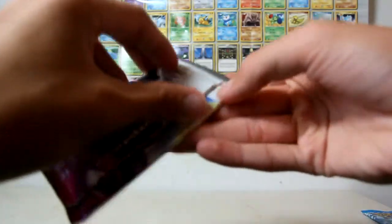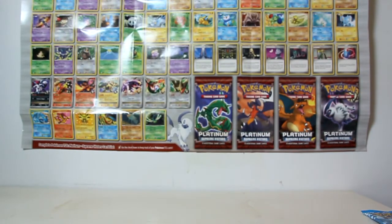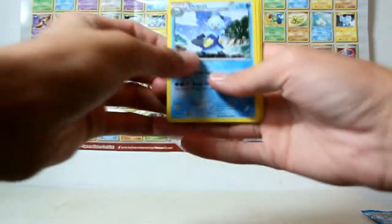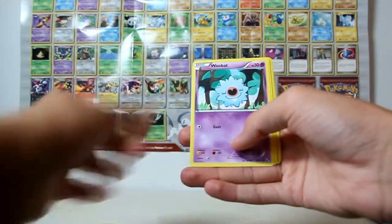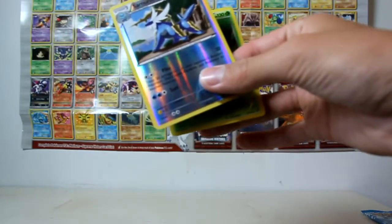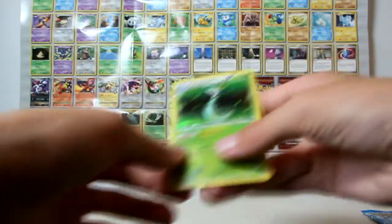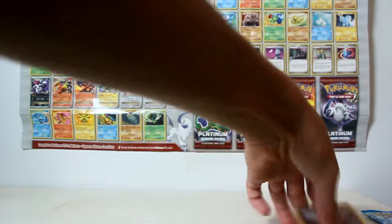Next pack — Zoroark pack. Let's get into it. I think I'll save the Noble Victories pack till last. One, two, three. We've got a Duosion, a Watchog, a Simipour, a Patrat, Darumaka, Klink, Woobat, Lillipup, another Seismitoad Reverse, and... wow, really? Ever since Nicholas sent me that Superior Energy, I've probably opened five Black and White packs in total since then and I've pulled it twice. That is insane. That's just ridiculous, but that's two for two holos so far — I'm doing pretty well.